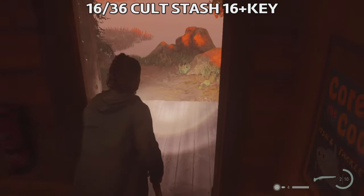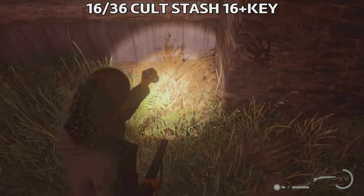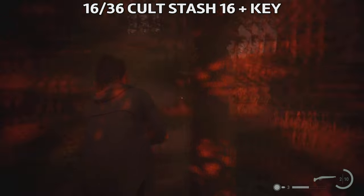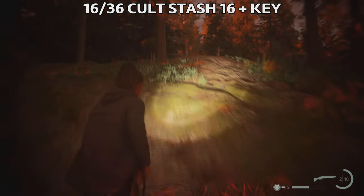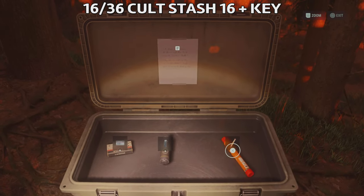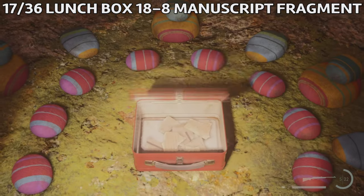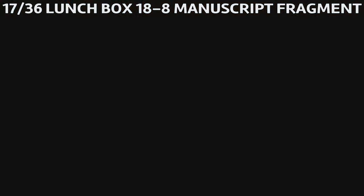Next is Cult Stash 16, but first we need to find the ranger station stash key. Head outside of the ranger station to the chimney on the left — you'll find the ranger station key there on the ground next to it. Take this to the cult stash on a hill west of the ranger station to open it up. Be aware there are some Taken nearby so defeat them first, and there are also some wolves there. After defeating them, go grab what's inside the cult stash. The next collectible is Launch Box 18, which will give us eight manuscript fragments, northeast of the cult stash on the lower of the two tracks.